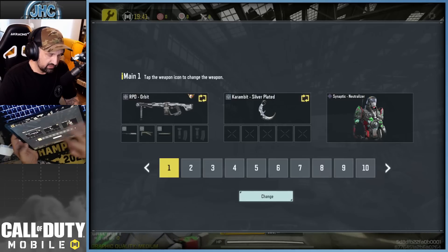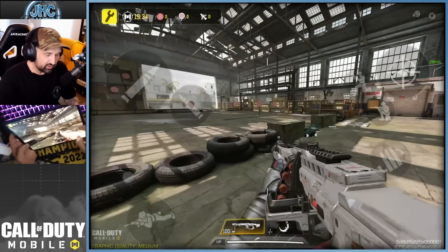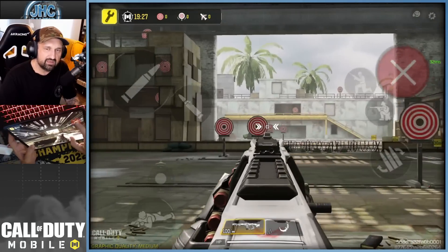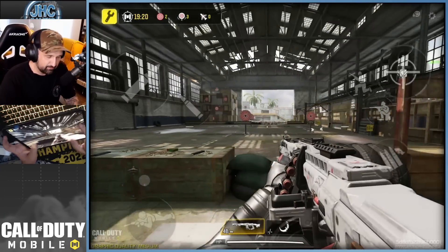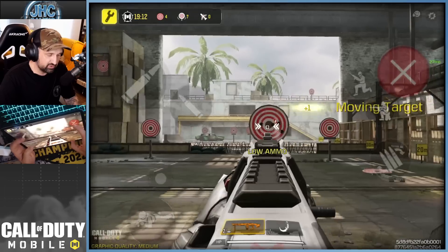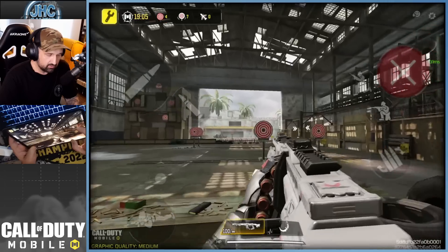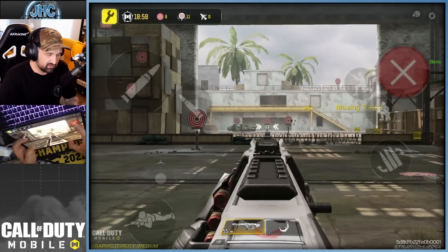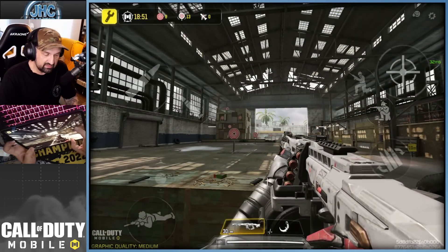So we got RPD Orbit and the AK-47 Orbit. Let me show you - this is the RPD, and this custom red dot - I don't know how you call it - it was always a huge deal. When some guns have a built-in red dot sight, that is so clean compared to the normal iron sight. It's the definition of pay-to-win for many players, because when people talk about pay-to-win in CoD Mobile, they talk about different iron sights - they say if you have a different iron sight you're gonna kill people and win.